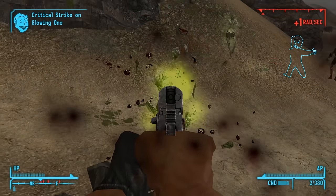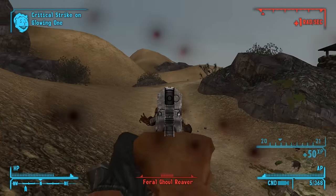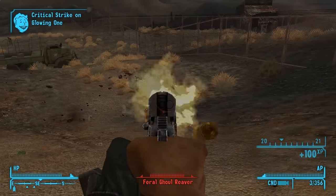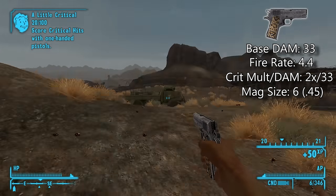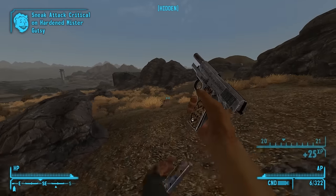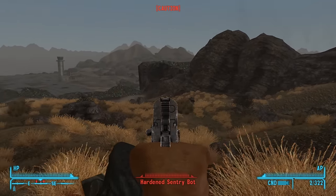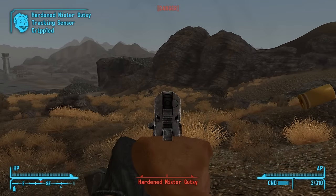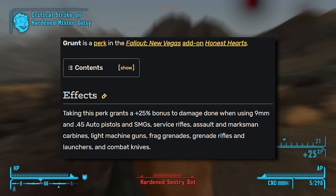Let's start with mid-game pistols. The first one I'm going to highlight is A Light Shining in Darkness. I almost want to put it in the late-game category, only because Honest Hearts should be done last, but I think it just squeaks into mid-game. Light is an insanely good weapon that can last the rest of your playthrough. It shoots insanely quickly at 4.4 attacks a second with only a 1.7 second reload. Obtained from finishing Honest Hearts or killing Joshua Graham, the only downside is its small mag of 6 bullets, offset significantly by the fast reload giving good damage uptime. It has 33 base damage, a crit multiplier of 2, and benefits from the Grunt perk.